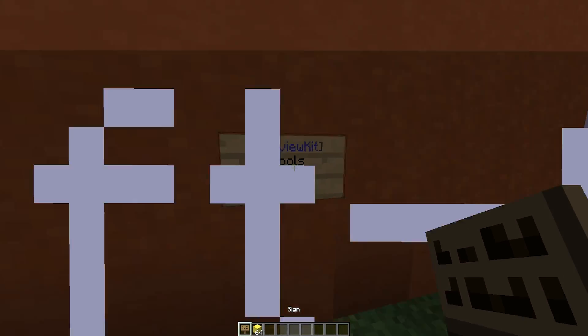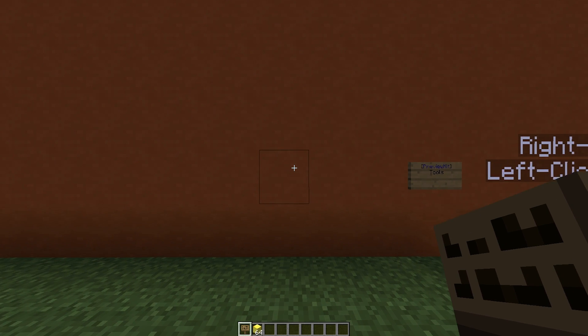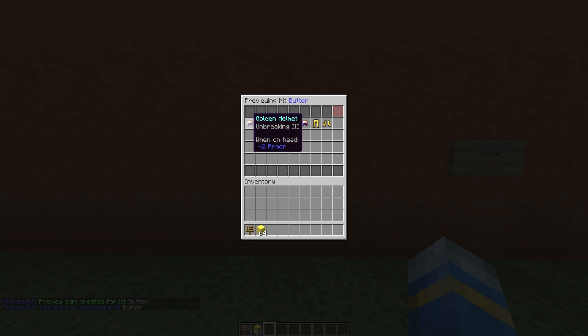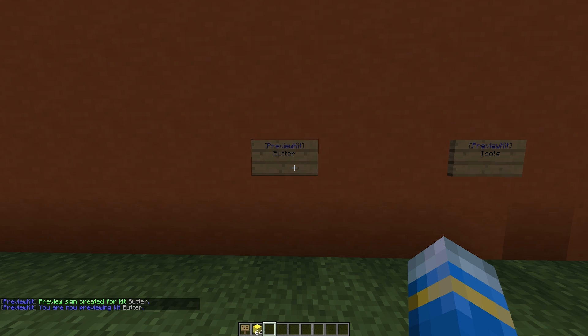If we look over here behind this hologram, you can see there is a sign. This is pretty easy to make — you just put 'preview kits' on the top line and then whatever kit you want on the second line. So let's go with a kit called 'butter'. That's how you create a sign, and it will show you everything in here. As you can see, you cannot take items — it just shows you what you get.